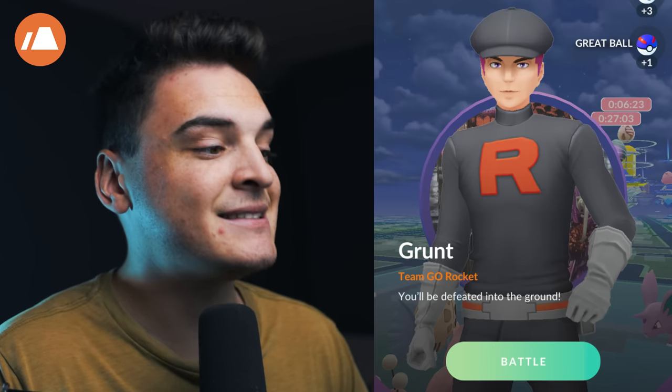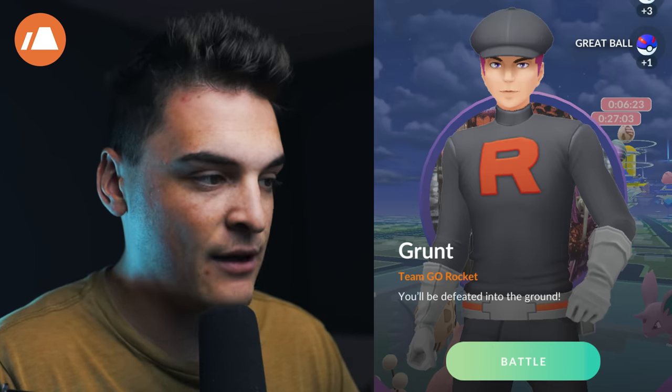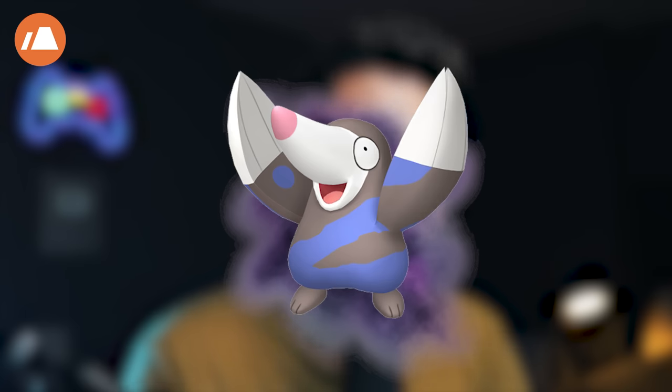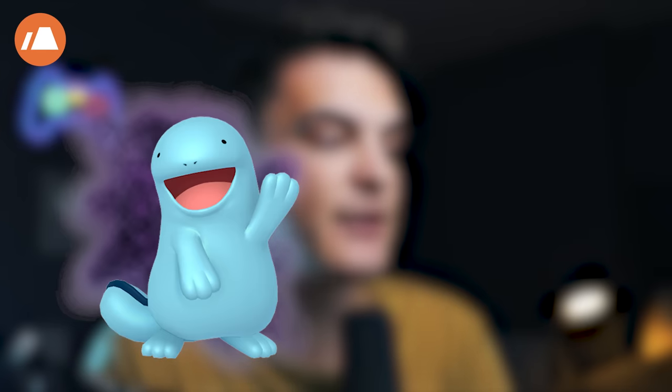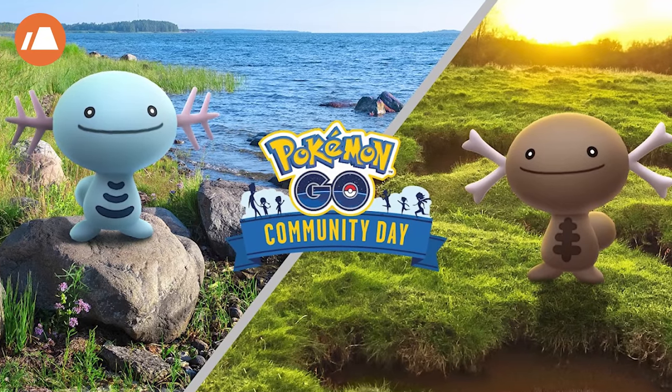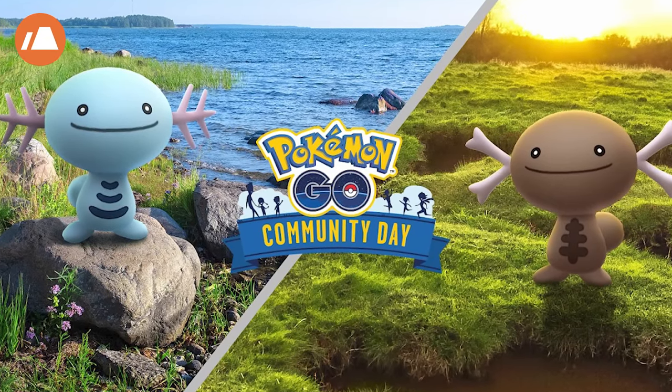The Ground Grunt says 'You'll be defeated into the ground.' You can get Shadow Phanpy, Shadow Wooper, Shadow Drilbur, or the new Shadow Rhyhorn — Shadow Drilbur is new too. Shadow Rhyhorn is apparently pretty rare. The best ones are Shadow Wooper into Shadow Quagsire, which is very good for the Great League. With Community Day for Wooper coming up, if you can get a good IV one, evolve it, get Aqua Tail — you're set.